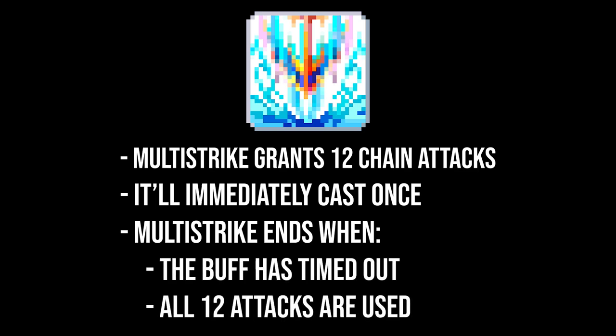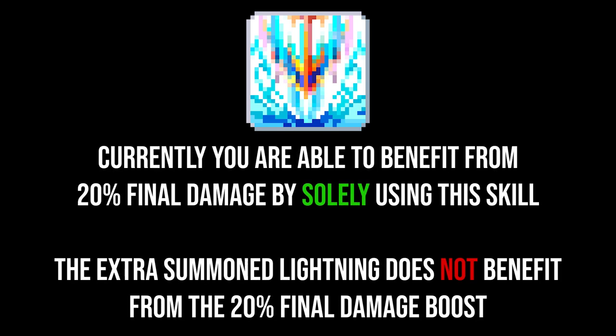If we are in the same patch as KMS was when they initially got this skill, then this skill currently benefits from Thunderbreaker's 3rd job skill, Link Mastery, without needing to weave or link attacks in between. This means you gain 20% final damage by just using the skill by itself. However, the Summon Lightning from Multi-Strike is unaffected by Link Mastery if this is the case.